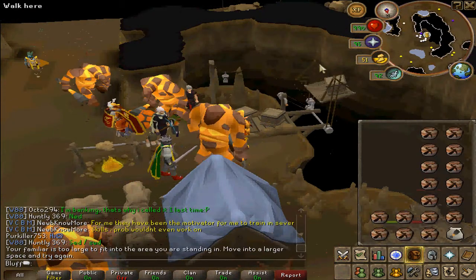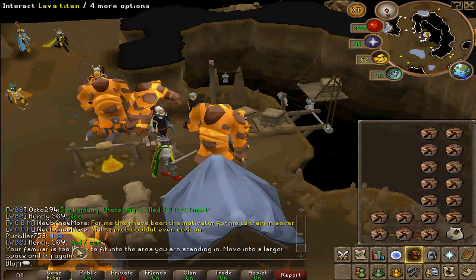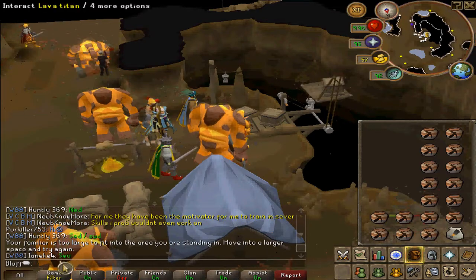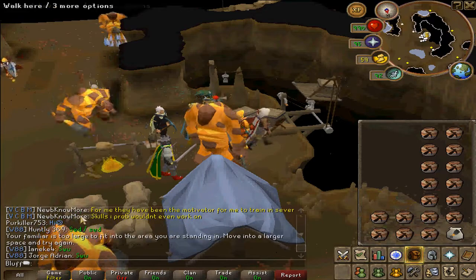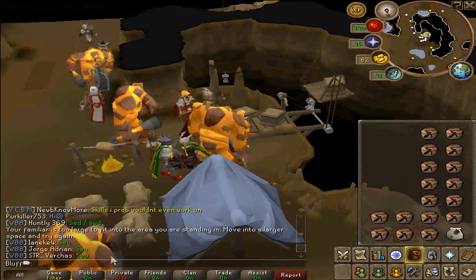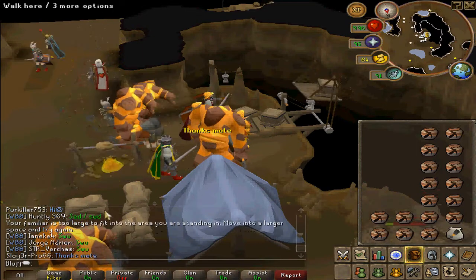Then basically listen to the callouts: the friends chat says the position — southeast, southwest, northeast, and northwest. 'U' means up, which means you can mine there. 'D' means down, which means you cannot mine there.